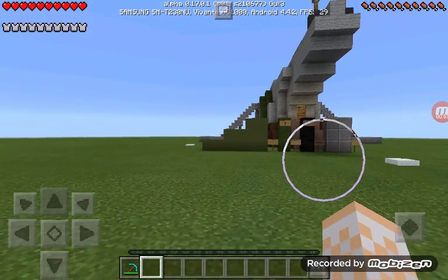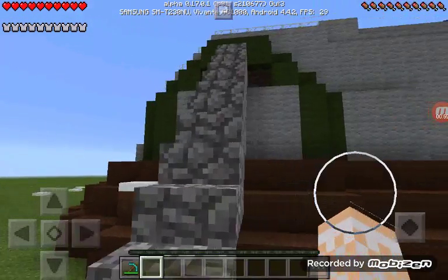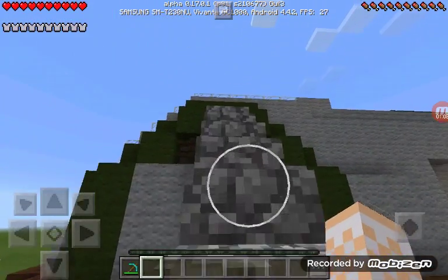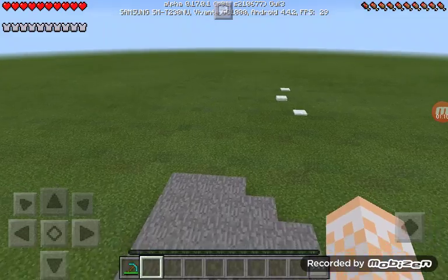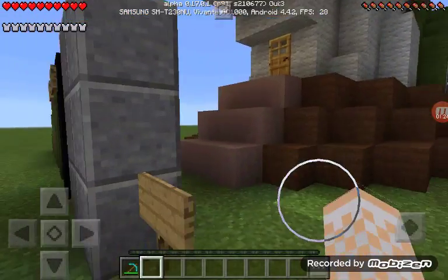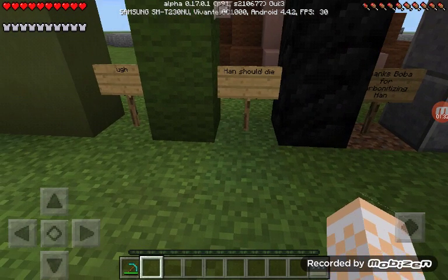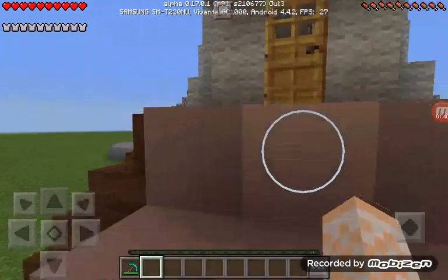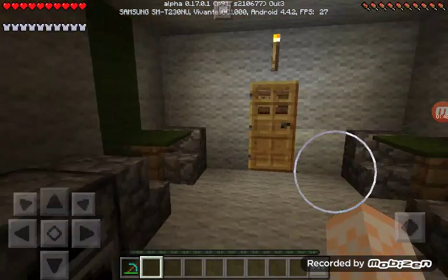I'm going to show you the outside first and then the inside. I'm on a survival world because I love survival — I don't really like creative because you can't really do much in there. Here are some steps that go up to the roof. Here are some steps that go down as well. And here are some little signs — I don't know what they're for. It says 'Thanks Boba' for something. I'm guessing a famous Minecraft YouTuber made this house.